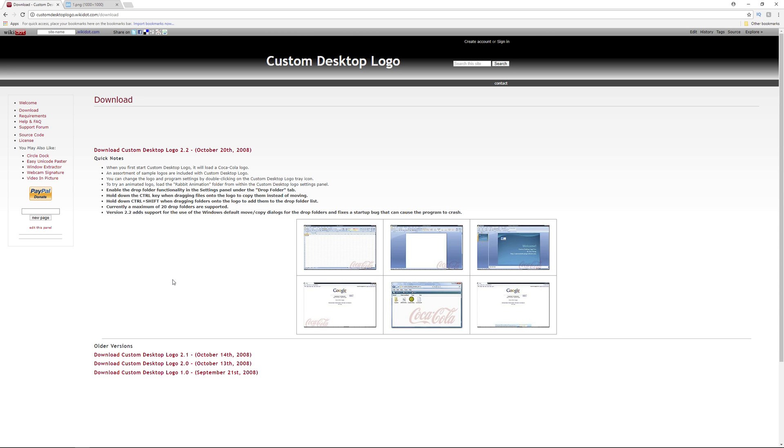If you're on console, sorry, you're out of luck. The first step is to go to customdesktoplogo.wikidot.com/download and download Custom Desktop Logo version 2.2.